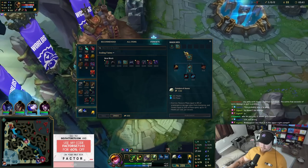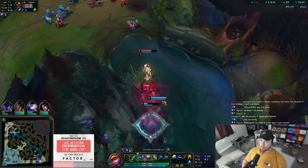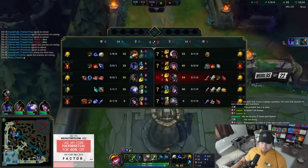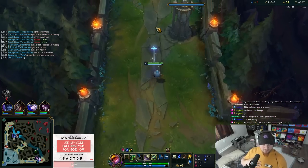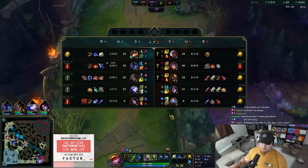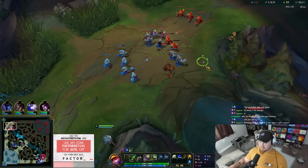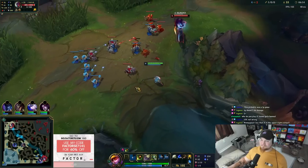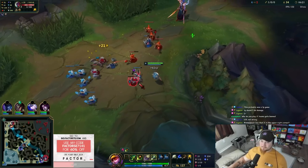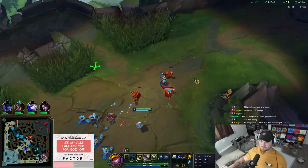I'll grab boots, I suppose. That Q poke really added up — that was kind of nuts. Now I shouldn't have mana problems. I get one more Manaflow Band stack and then I should just be good until I get my items. Back to the same old. Ability damage: 113, very nice. I've got to shove this out. He's going to hit level six pretty soon. That was a really timely kill — it was really, really good.